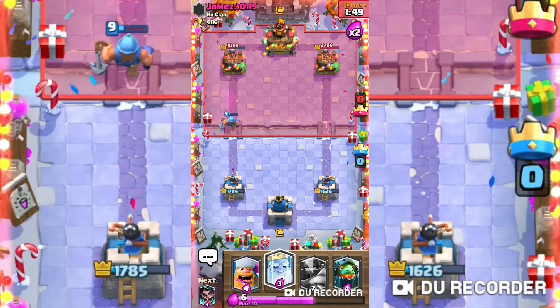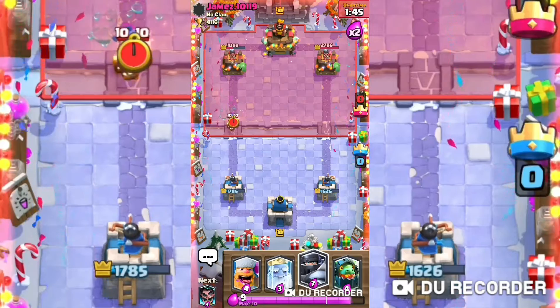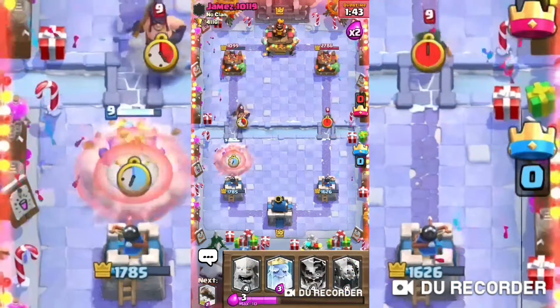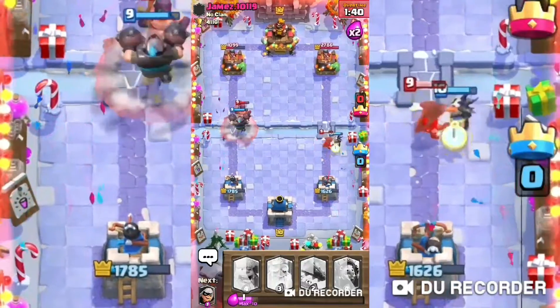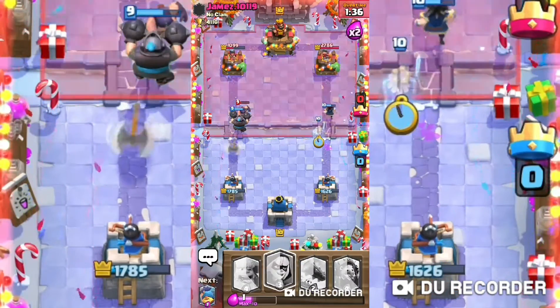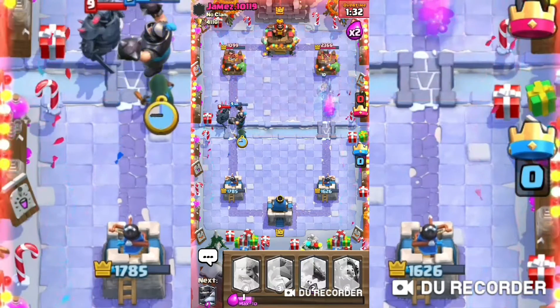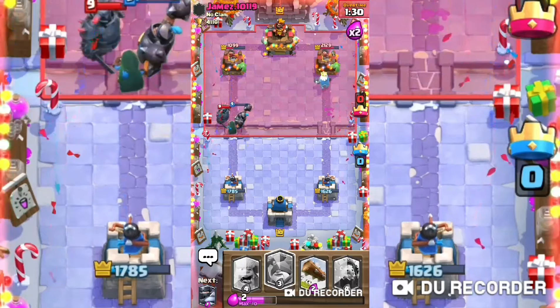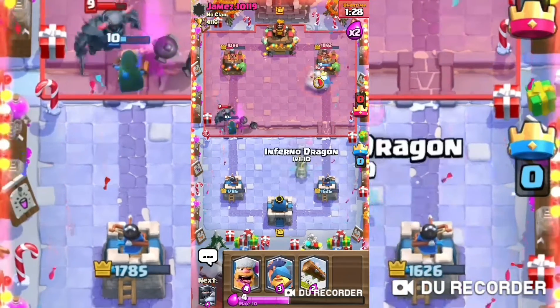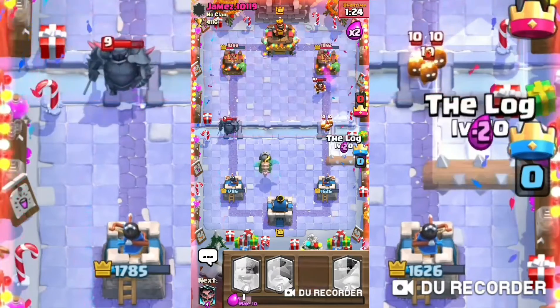I am going to wait for them. Okay, now I am starting an assault over there. I should have placed the Bandit on the other side, but it's all right. We have a PEKKA over here so we're gonna get the Inferno Dragon on it.